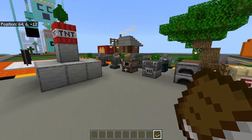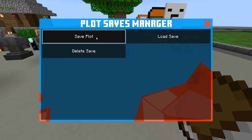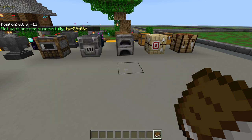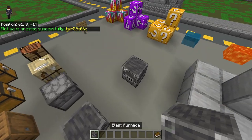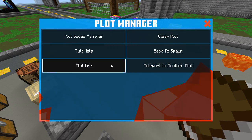In the plot manager, you have this book — you cannot get rid of it, it always comes back. This is what controls your plot. You can hit 'clear' to clear everything, and you can hit 'save' to save your plot. If you hit 'create new' it'll tell you it saved, but if you change one thing and try to save it again, it's not going to save.